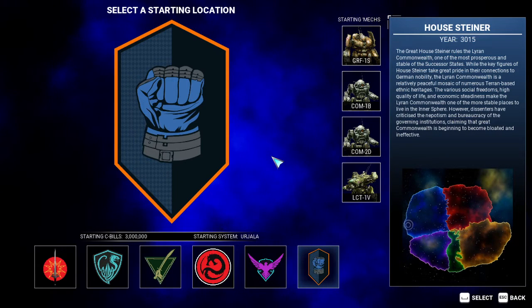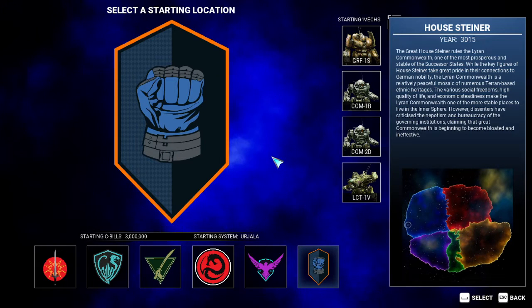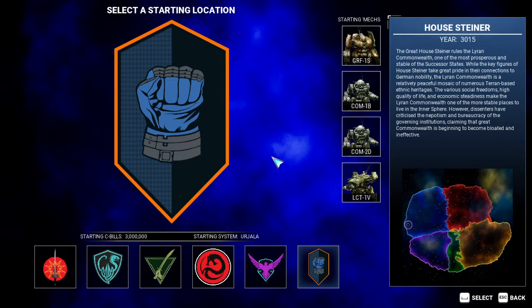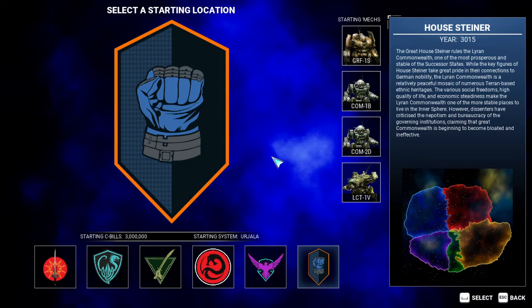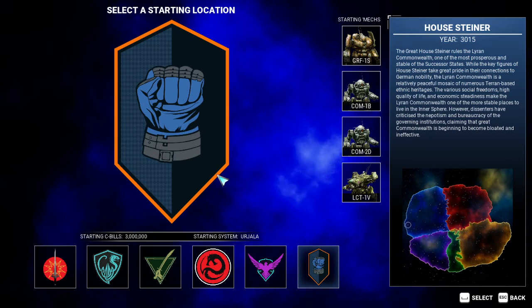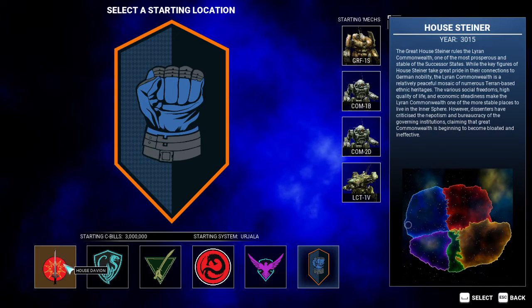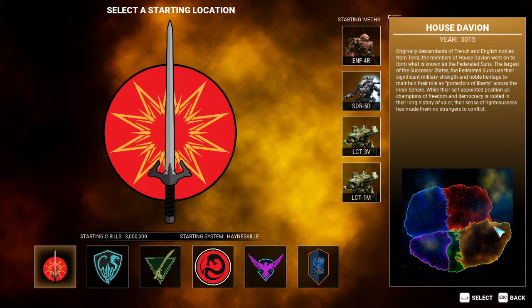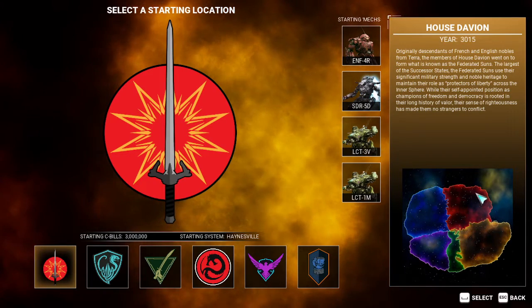This secret is a free medium mech, and I am going to do it in the most expensive way possible, to show you that it is a viable option regardless of where you start on the star map. If you're looking for highest efficiency, though, you want to start in the house of Davion, which will start you directly next to the secret location.